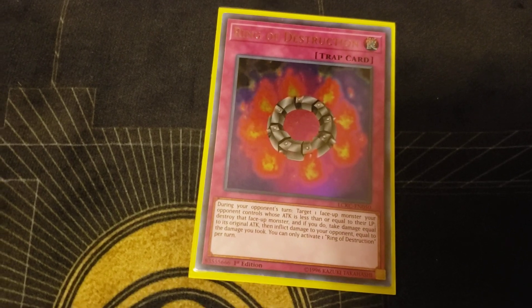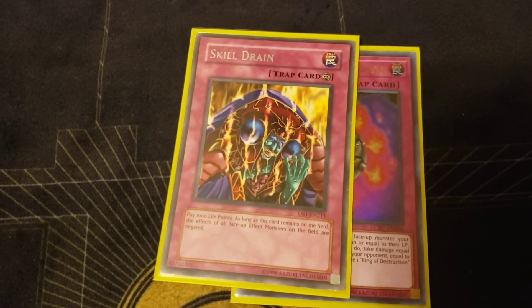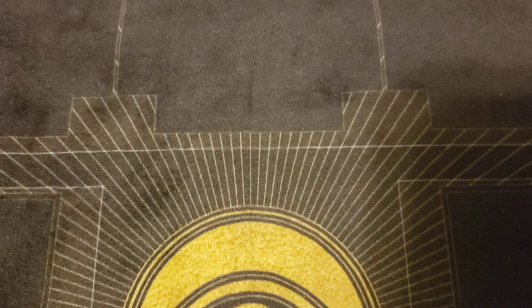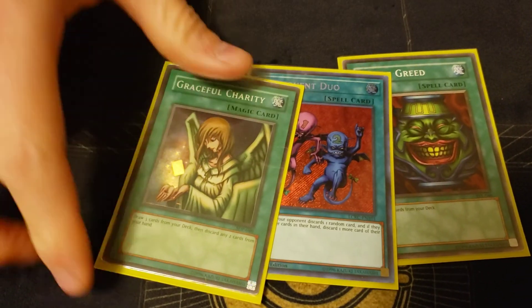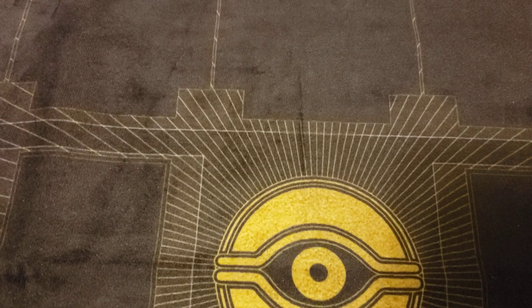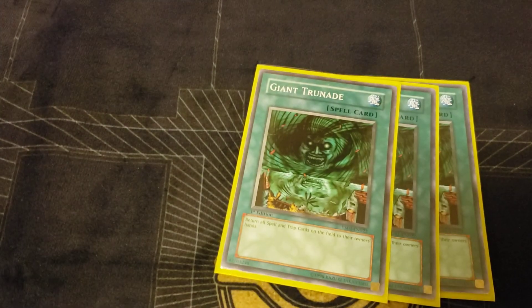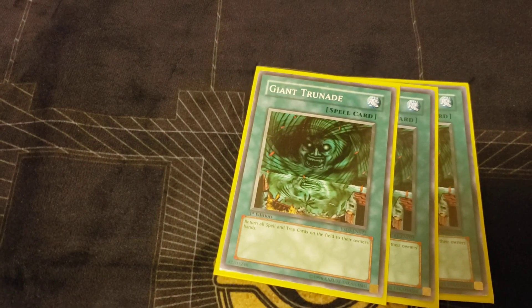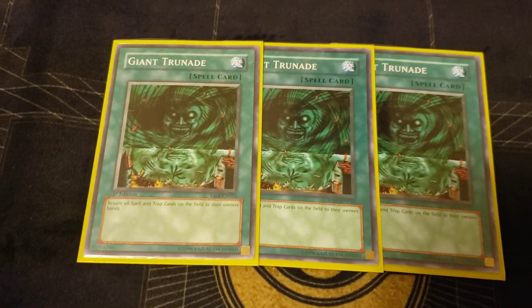Ring of Destruction as well. He wants to put another Skill Drain in — currently playing one and wants to play more. Skill Drain is always good, just makes your big monsters beat over theirs. Graceful Charity and Delinquent Duo you can't go wrong with. Three Giant Trunade is the breadwinner of the deck.